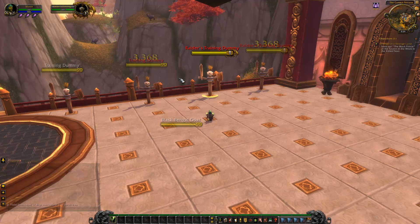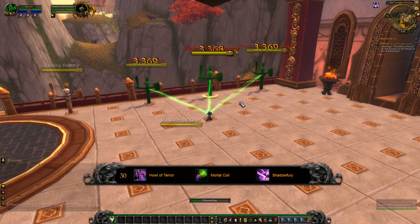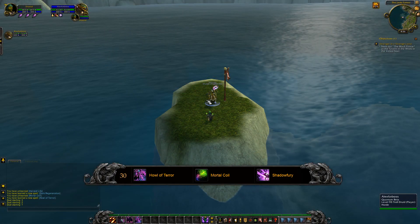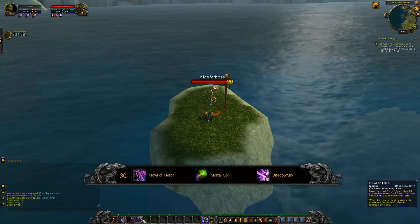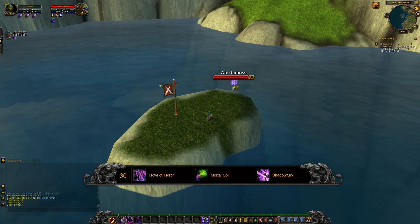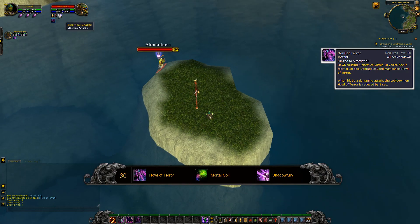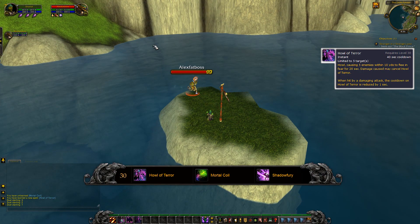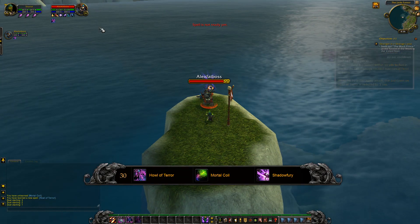So we're going on to the second tier, which is mostly about utility — things like instant fears and stuns. First off is Howl of Terror. It's exactly the same as the old version: it's an AoE fear, instant, on use, on a 40-second cooldown.